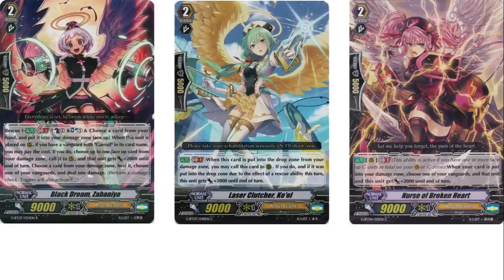Then we have 3 Laser Clutcher Keel — it's basically the grade 2 version of Drill Motor Nurse. It lets you go plus, it's an attacker. Drill Motor Nurse is a booster, so it is what it is. And then for Brokenheart — I shouldn't have to explain anything. This card is the best unit for the grade 2 slot, period. Doesn't matter what other grade 2 you like — Brokenheart is better.